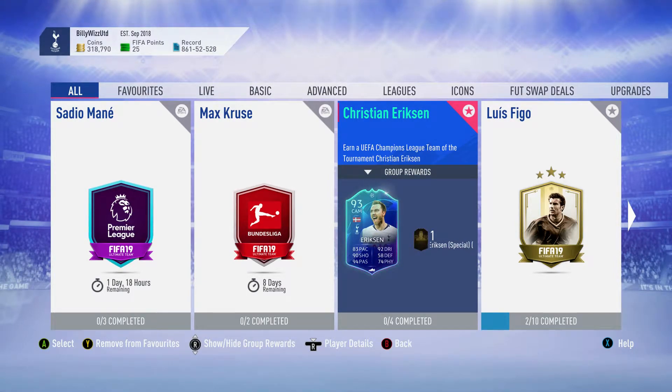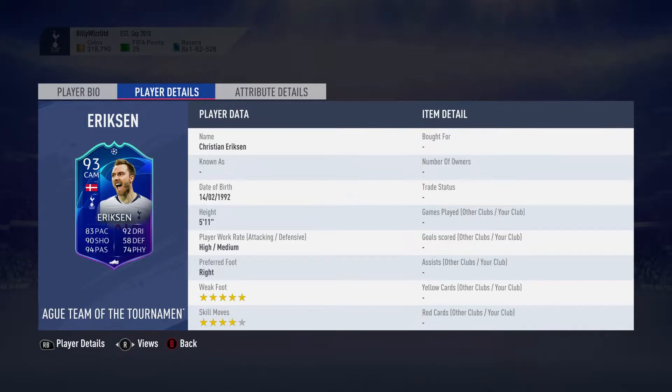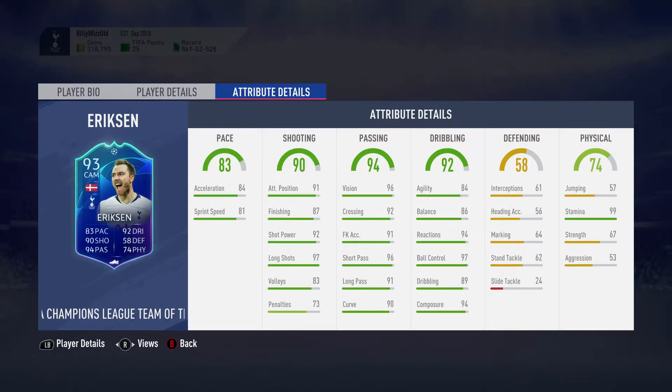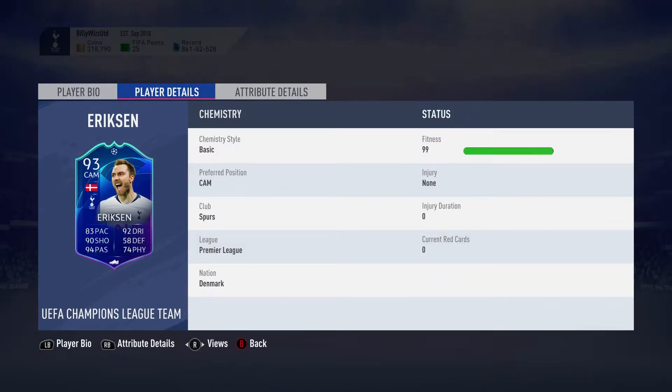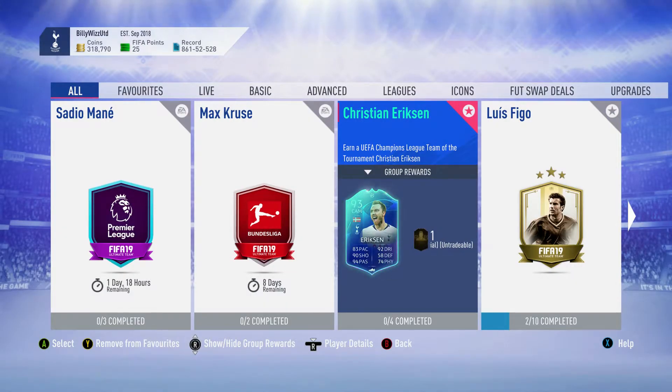Billy the Gamer is back online and Christian Eriksen has been released as Player of the Tournament. He's playing sick for Tottenham in the Euros. He's got a five-star weak foot, four-star skill moves, five foot eleven, high attacking with medium defensive work rate. Pace 83, shooting 90, passing 94, dribbling 92, defending 58, physical 74 with stamina 99. He is 93 rated and with 90 shooting and a long shot of 97, he just looks amazing.